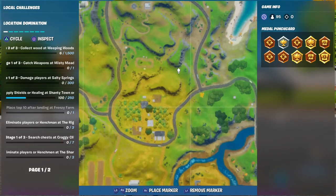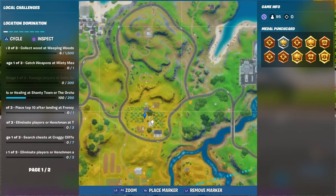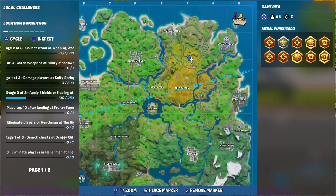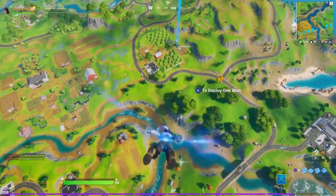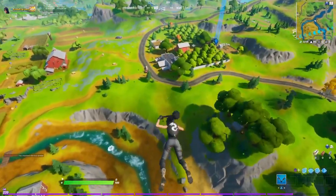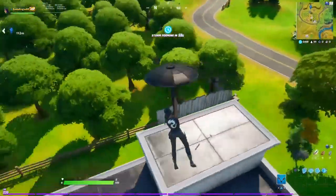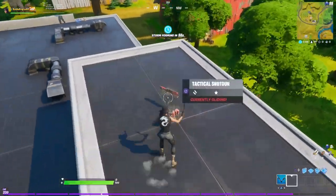Let's go to the next location. Since you have to get shield at either Shanty Town or the Orchard, let me show you where the Orchard is. You can look at the map — it's a little bit on top of Frenzy. We have done a bunch of challenges here.